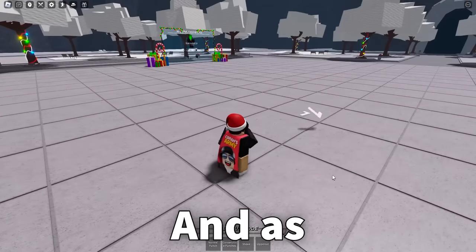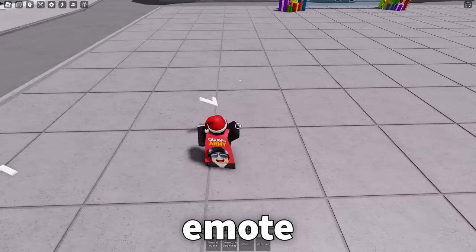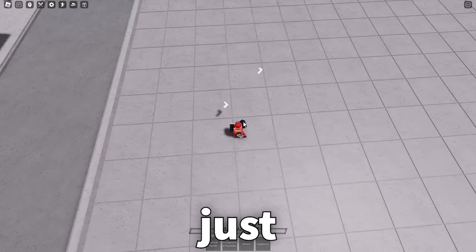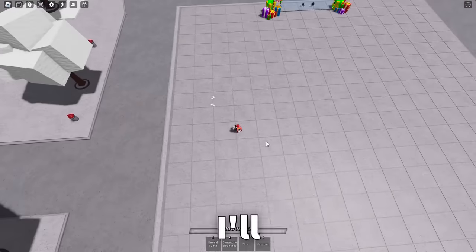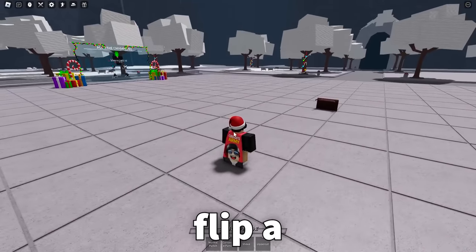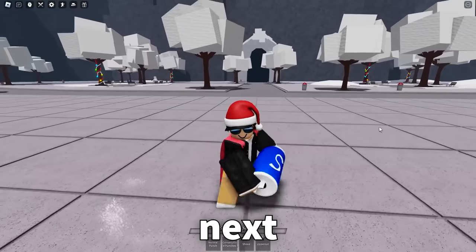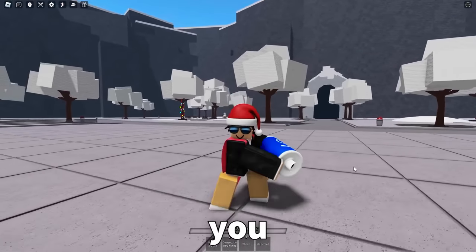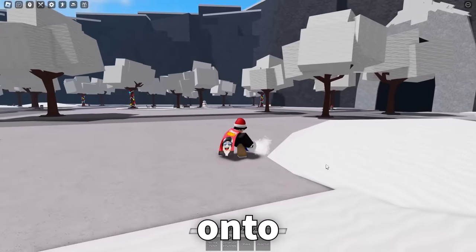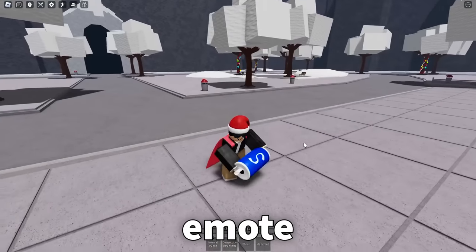Next up is the Elves emote — you just throw elves on the ground. This has to be the most toxic emote to do after killing an opponent. One day on a live stream I'm going to get a whole bunch of people together and we'll have an entire pile of elves. The next emote is called Table Flip — you flip a table, a nice play on words referencing Saitama's table flip. Next up is the Salt Shaker emote — you just pour salt on the ground. It almost looks like pouring snow onto the hill.